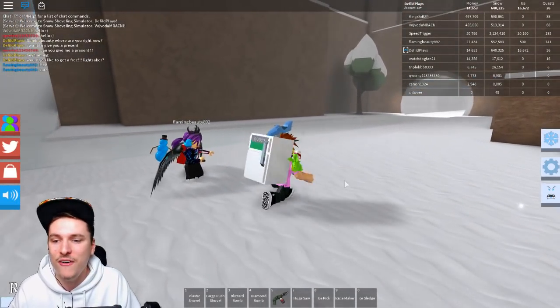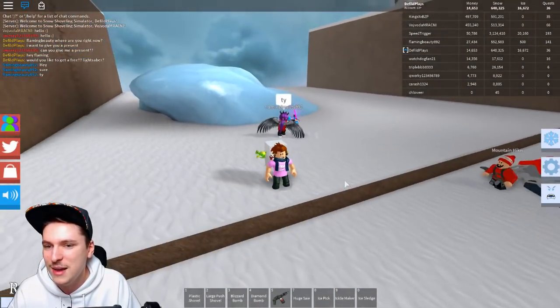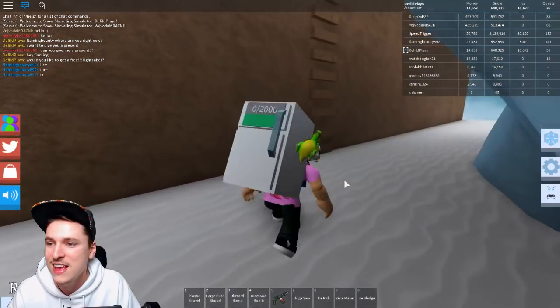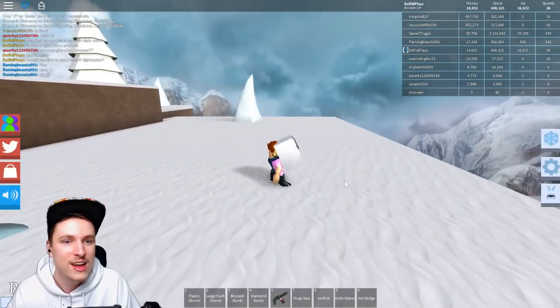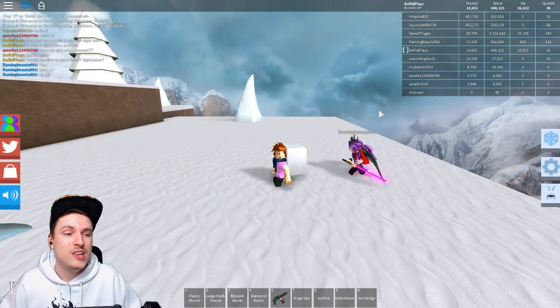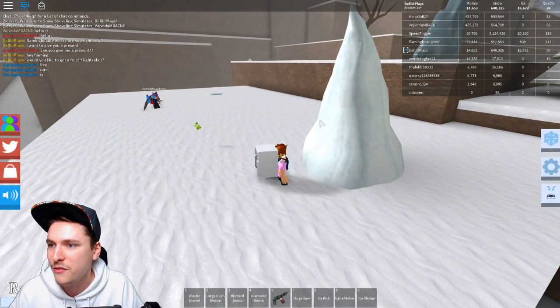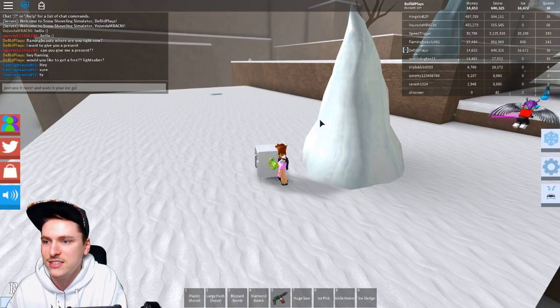They can use it as long as you are in the server. If you reset, of course it doesn't work. But they can now use the lightsaber on the ice. Let's watch FlamingBeauty — just go up here. And we're going to see how she uses it. Right now she has 500 ice. I'm going to show you guys that it actually works. And somewhere in this video there will be a code again for Snow Shoveling Simulator, so be sure to stay tuned for that. She can use it over here — just use it and watch your ice go up.